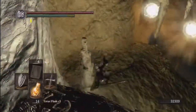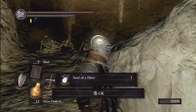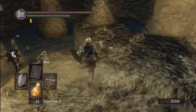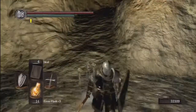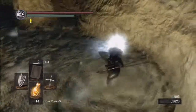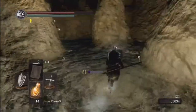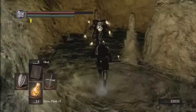We're going to come to this last room of the Tomb of the Giants. You can see we're actually fighting a whole bunch of Pinwheels at once — they're called Pinwheel Servants, smaller versions of Pinwheel. We'll pick up a soul of a hero here. There are these weird skeleton babies — they're on a constant spawn, they never stop spawning, and they spawn from the water. They do drop humanity and a decent amount of souls, so if you throw on both rings and stay here, you can literally farm souls forever.